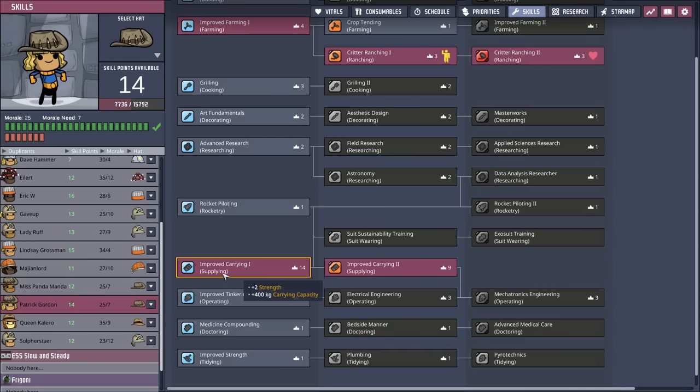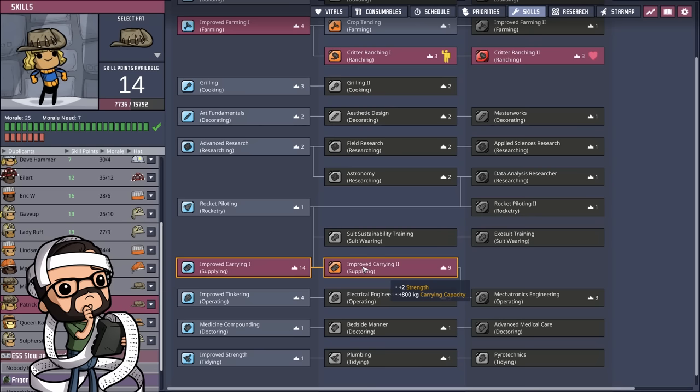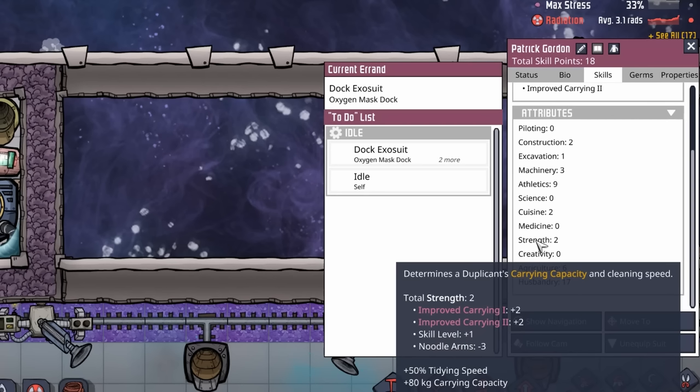Now I'm curious — Patrick Gordon has Improved Carry One and Improved Carry Two. To me, plus two strength plus two strength should at the minimum be plus four strength. But Patrick Gordon is only showing a two strength. And there's the reason: it's because they have Noodle Arms. I suppose I should be grateful they even have two strength considering the minus three that comes with Noodle Arms.